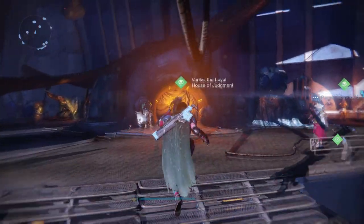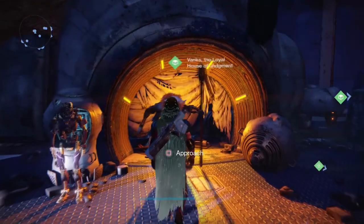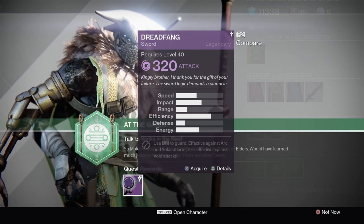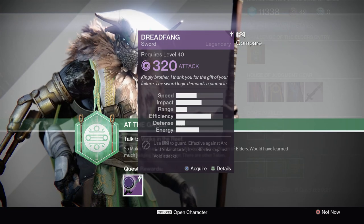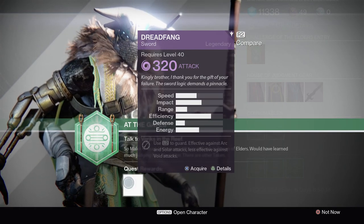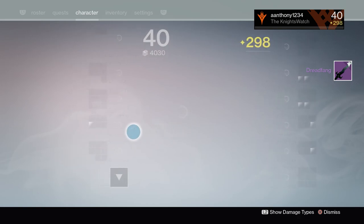Videos will be coming out for Destiny now, and I've still got some crazy videos on the way for The Division, so stay tuned for those. Go to Variks the Loyal, talk to him, and he'll give you the sword — the Dread Fang. It shows 320 attack base. It's not exotic, so it doesn't have some special perk, but it's still pretty epic.